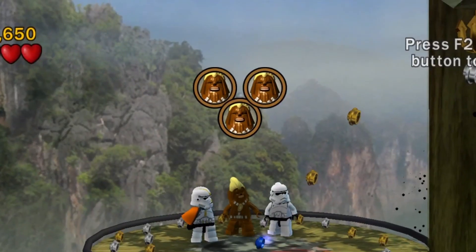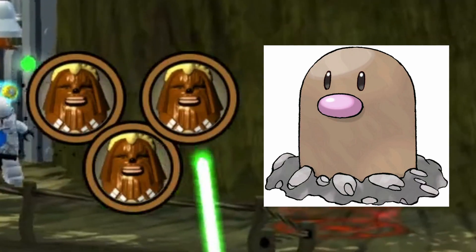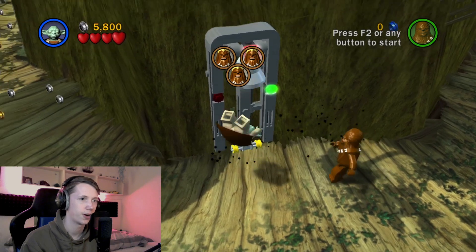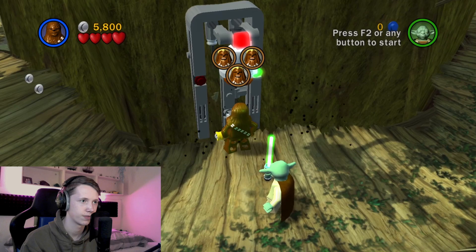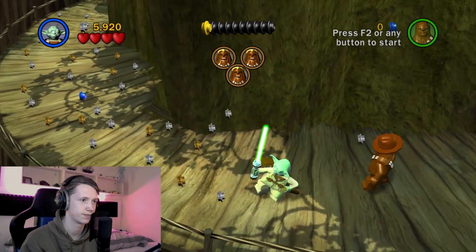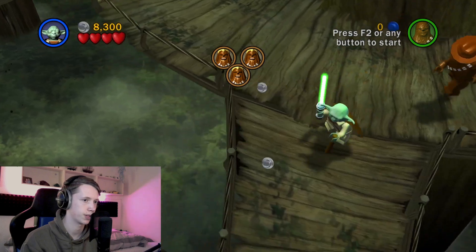Why do they look so funny on those pictures? Kind of reminds me of Diglett from Pokémon. Oh, give me that — a cowboy hat, Indiana Jones style. Gotta rescue the Wookies, here we go.